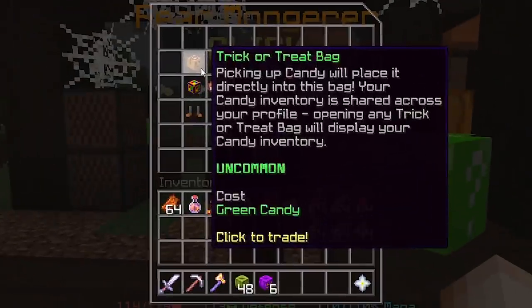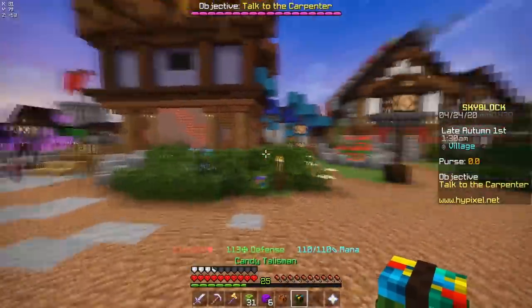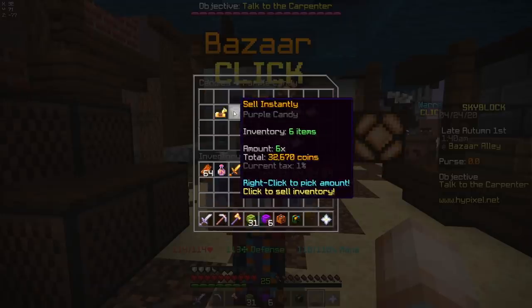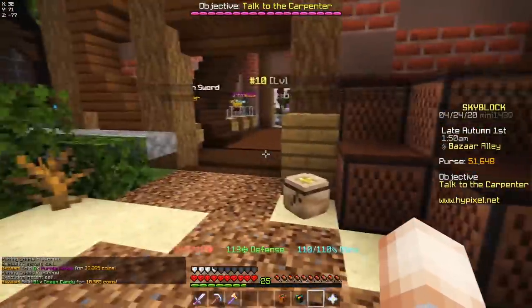Alright let's open this shop. Trick or treat bag — I'll definitely do that. A candy talisman, okay I'll definitely do that too. Wait, I wonder if I can sell candy to the bazaar. Oddities — oh I can. Sell price. I can get 30,000 coins? What? Okay, I just made 50,000 coins.